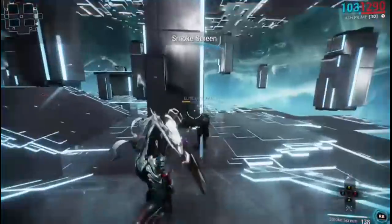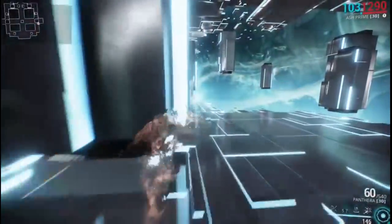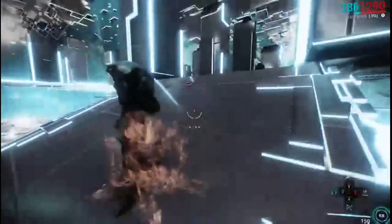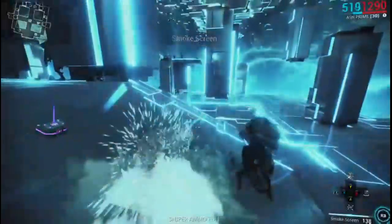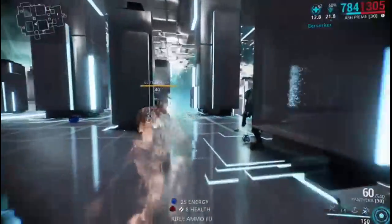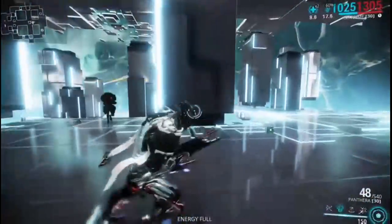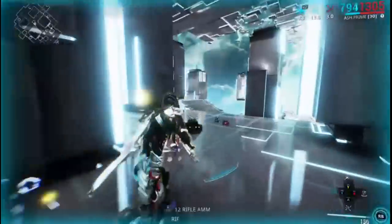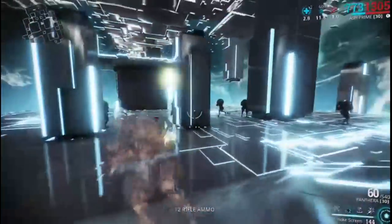His second ability throws down a smoke grenade and will cloak you for the duration of the power, and on top of that it will also stun nearby enemies when you use it. As you can see it stuns them for a second, giving you an open window to escape. It's not nearly as long or effective as Loki's invisibility power, but it is really nice for getting out of a jam.